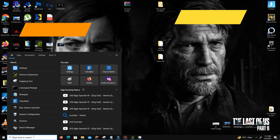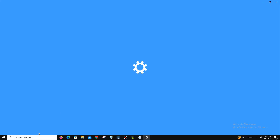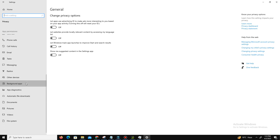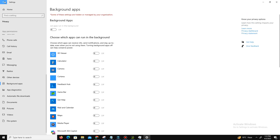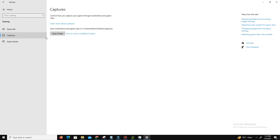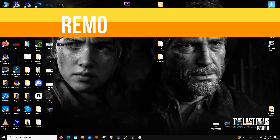Next, we need to close background applications. Go to Settings, navigate to the Privacy section, and in General turn off all four options. Then go to Background Apps and turn off all background apps. Go back and go to the Gaming section — turn off the Game Bar and Capture settings, and only enable Game Mode.